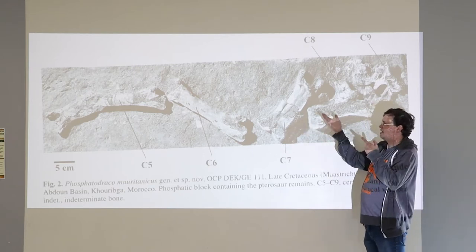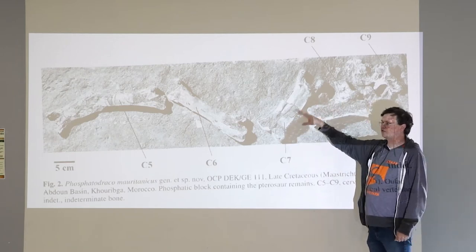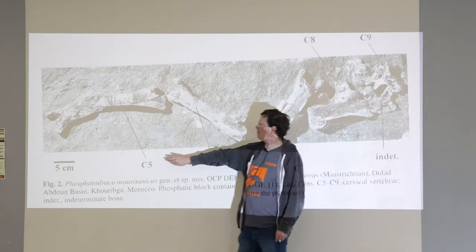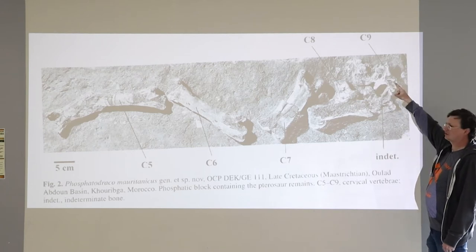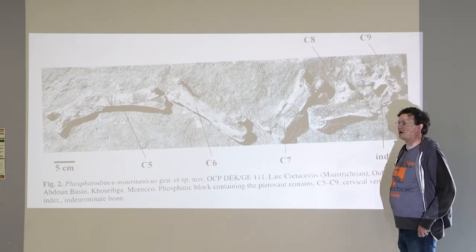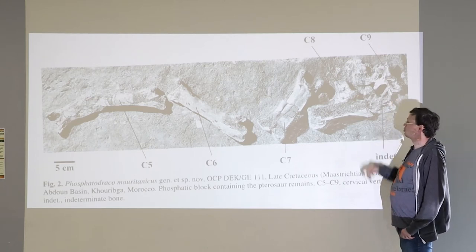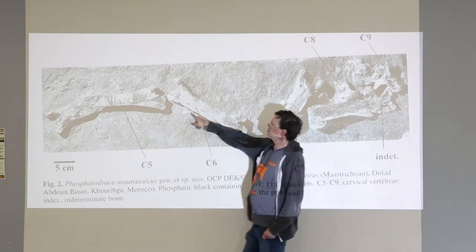If you want to figure out whether a fossil you've found is a Phosphatodraco, you've got to compare it against the measurements taken from these fossils. What we have is the fifth cervical vertebra in a series down to the ninth. There's not a lot we can say about Phosphatodraco at this point, and as you can see, they're pretty crummy.